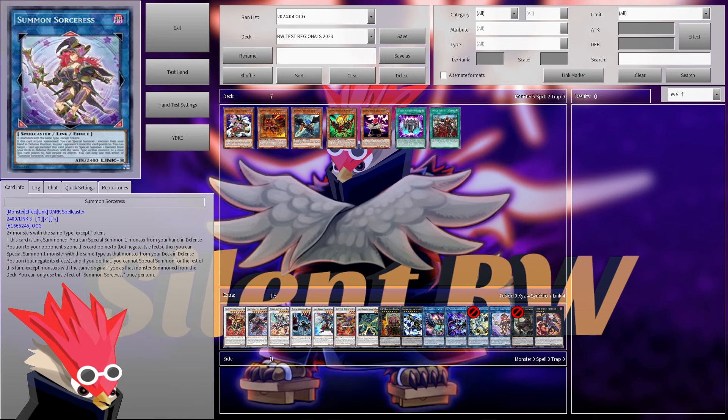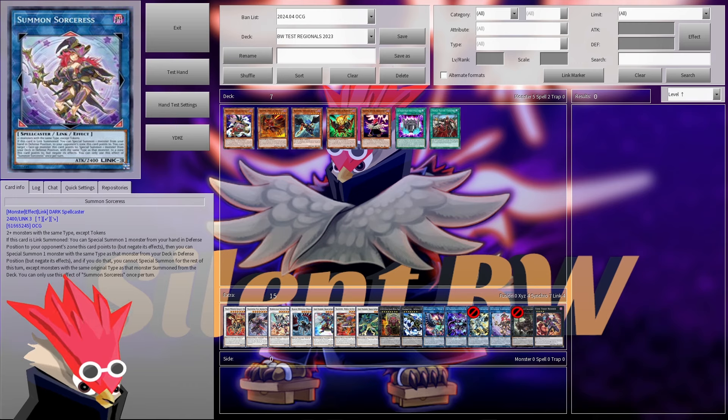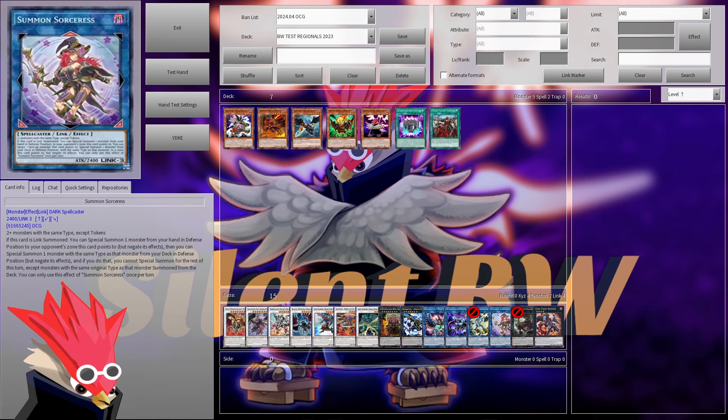Let's read the effect first. If this card is Link Summoned, you can special summon one monster from your hand in defense position to your opponent's field and negate its effects. Then you can special summon one monster with the same type as that monster from your deck in defense position, but negate its effects. And if you do that, you cannot special summon for the rest of this turn except monsters with the same original type as the monster summoned from the deck. You can only use this effect of Summoned Sorceress once per turn.